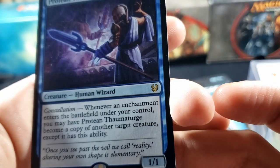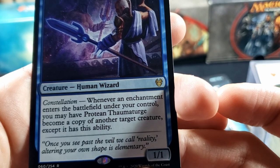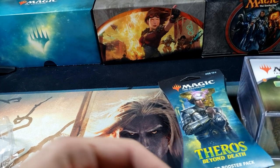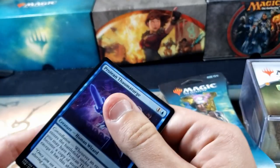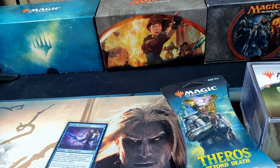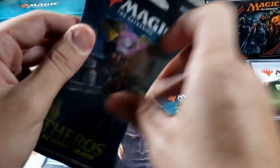Thaumaturge — Constellation: whenever an enchantment enters the battlefield under your control, you may have this become a copy of another target creature, except it has this ability. So it's like a shapeshifter. Not bad, we'll go ahead and sleeve that up. I'm trying a little different setup — let me know what you guys think. There's our first rare of the day. Let's put our commons and uncommons off to the side.